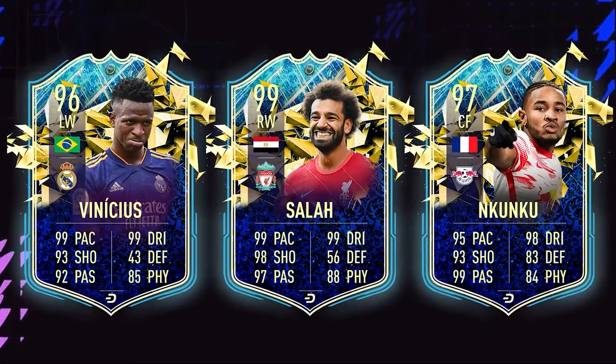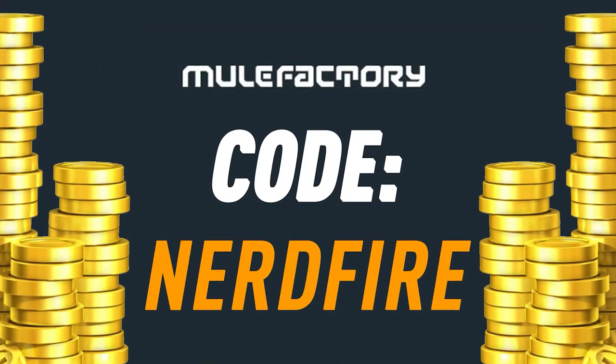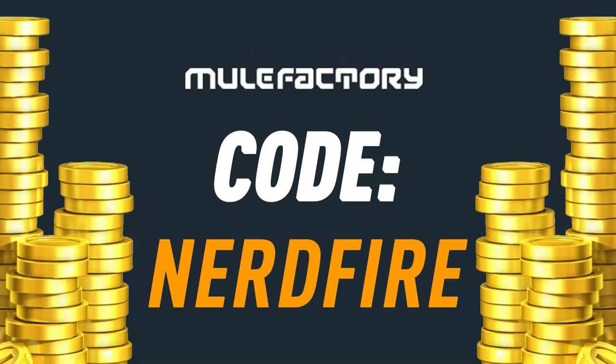Here we are for the guaranteed Bundesliga Team in the Season packs. Let's open a load of these up and see what we can get. Are you out of coins and Team in the Season is just around the corner? Head over to MuleFacturing.com for the cheapest, most safe and reliable coins, and use the code NERDFIRE at checkout for 5% off your order.